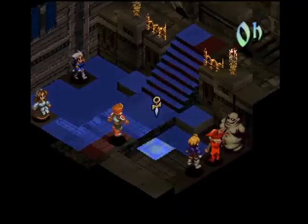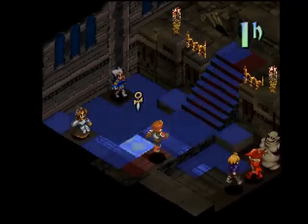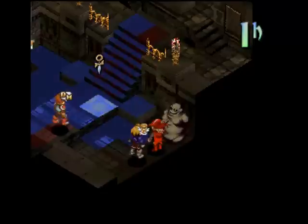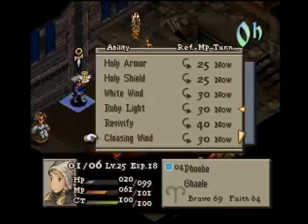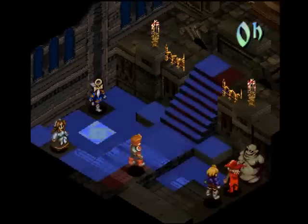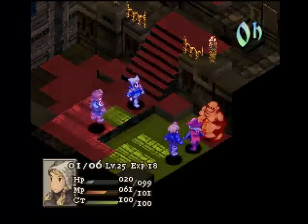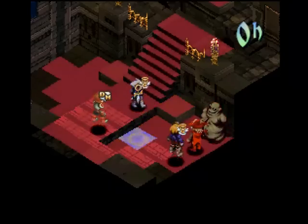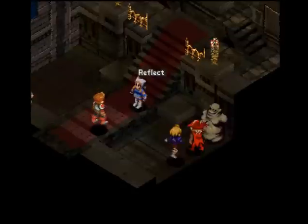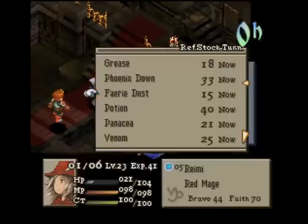Okay we got Re-Raise — Ramza has Re-Raise. We need to get Re-Raise onto her and our other mage over here. Can we do Ruby Light? Let's move right here and do Ruby Light — I don't think I can get all four of them. Let me move right here. Damn, we only got one person. We can't status him obviously, so that's not gonna work.